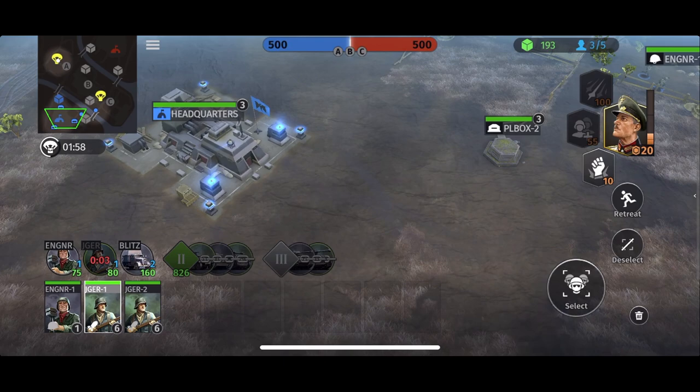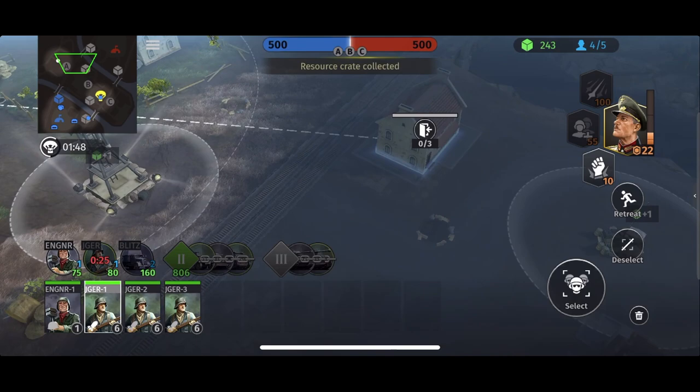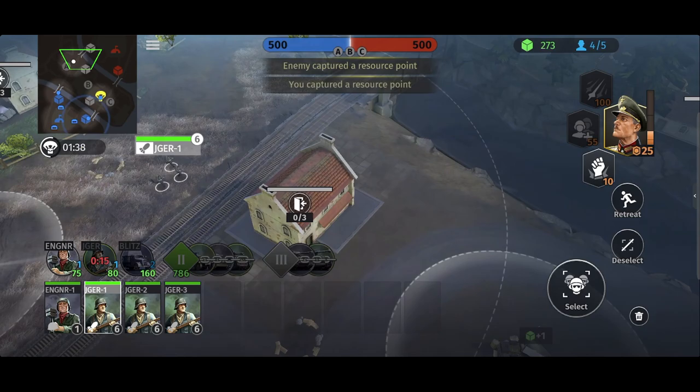We have another Jager squad coming in a second. We can just recruit and then send him out — recruit, grab that squad and rally them straight forward. We've grabbed that point, brilliant. Let's get into this house now. We're not going to capture the victory point immediately, because if we gap this house we completely deny our opponent from coming outside this side of the map.